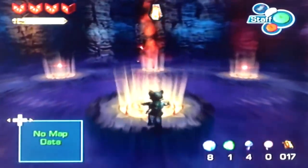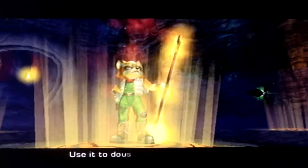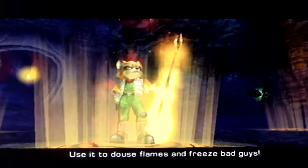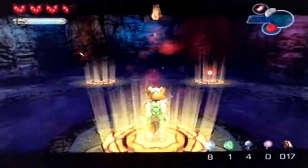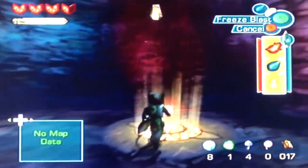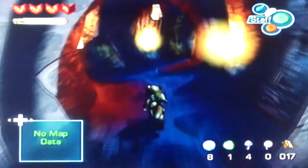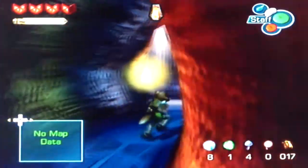We're getting a new staff upgrade here — this one's super useful, I know we use it a lot throughout the game. This is almost as useful as your fire blaster upgrade for the staff. The ice blast — use it to douse flames and freeze bad guys. You never really have to do that, but we'll put that on the hotkey just so we can pull it out, because I know we use it a lot, and it does eat up your staff power pretty quickly.